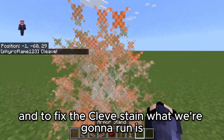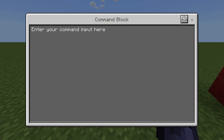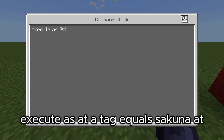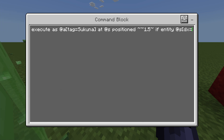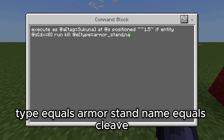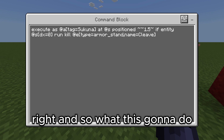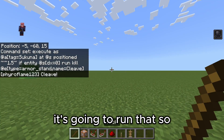To fix the cleave staying around, we're going to run: execute as at a tag equals sakuna, at s position tilde tilde 1.5, if entity at s direction x equals zero, run kill at e type equals armor_stand name equals Cleave. So instead of running every time you sneak, it runs every time you're not sneaking — so the cleave gets cleaned up.